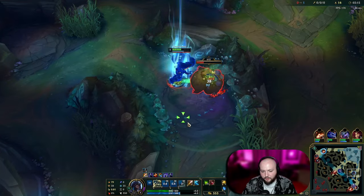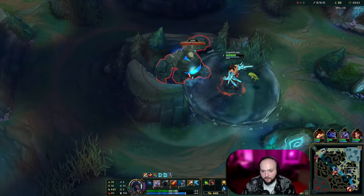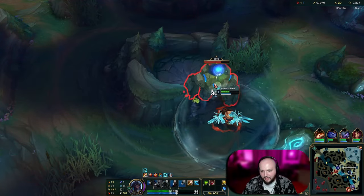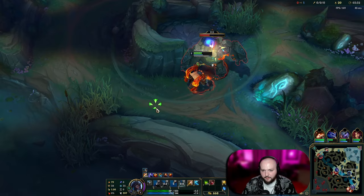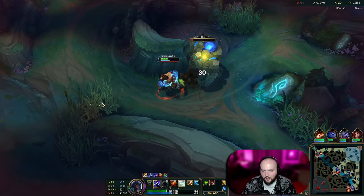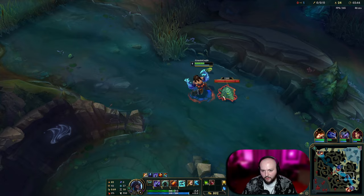I'll probably do empowered Q here because it's a single target camp. If I had gotten my R second and my W third, I would have more health on this clear, but because I did not, I'm going to be a little bit less healthy. Udyr has a really good clear speed in the early game, so we're going to get this done around 3:30. We're going to kite this down and look for getting this Scuttler Crab.